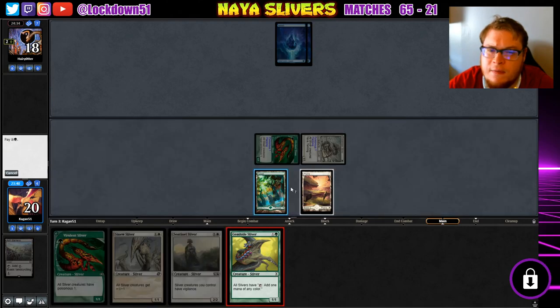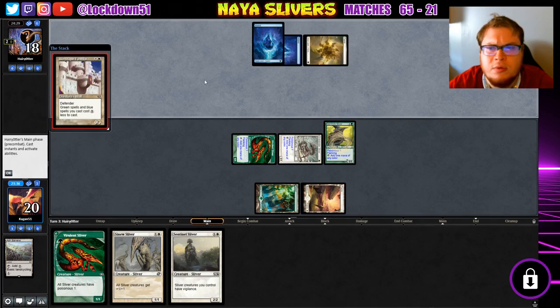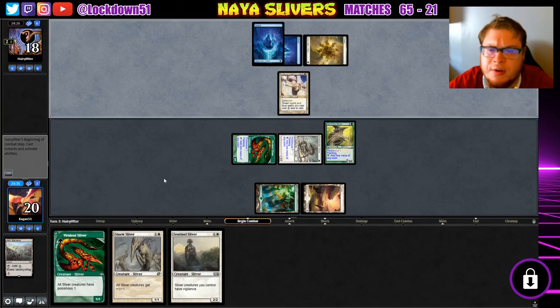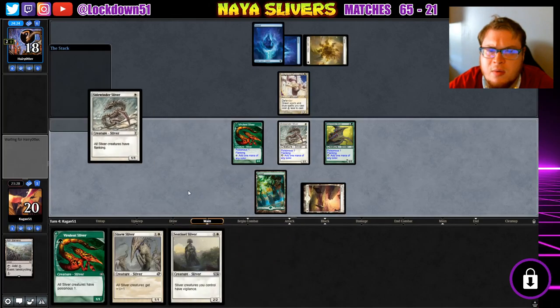Let's see if they're threatened by Gemhide. It just lands — okay, interesting. That's pretty surprising. Familiars, okay, fair enough. They had an awkward start. We can race this for sure. Costs one less so they can still have a counterspell up here, so I'm just gonna go Sidewinder.